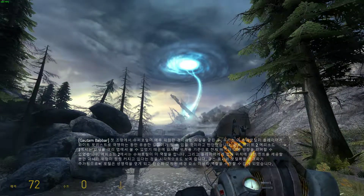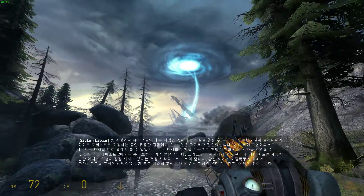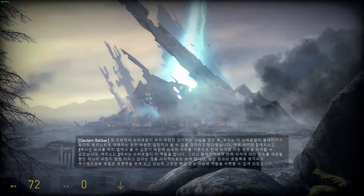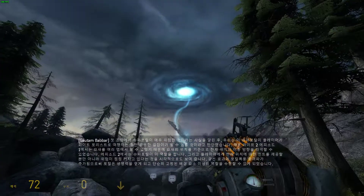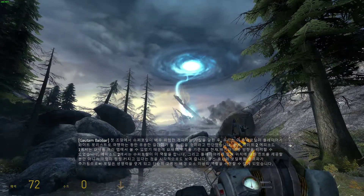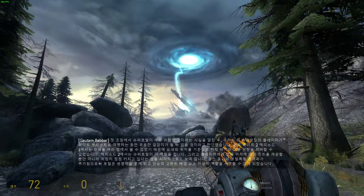The Super Portal plays the same role in Episode 2, anchoring the player in the world while providing them with visual updates on the developing threat. The addition of beam effects and portal storm shockwaves help bring the portal to life and make it more than merely a static background element.